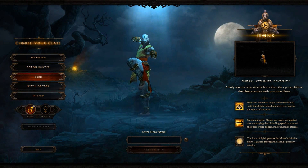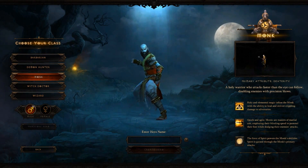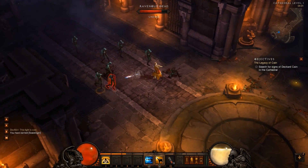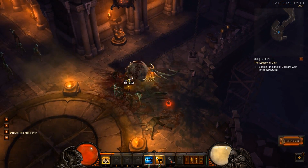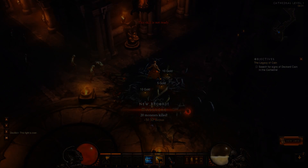Next up is the Monk. If your favorite character in Diablo 2 was the Paladin, then this is your choice. It's a melee class that plays a bit like a Barbarian, with more area attacks to affect enemies around himself. He also has self-healing abilities, and while you're doing all of this, you're constantly building up the energy needed to unleash devastating attacks that can demolish your enemies.